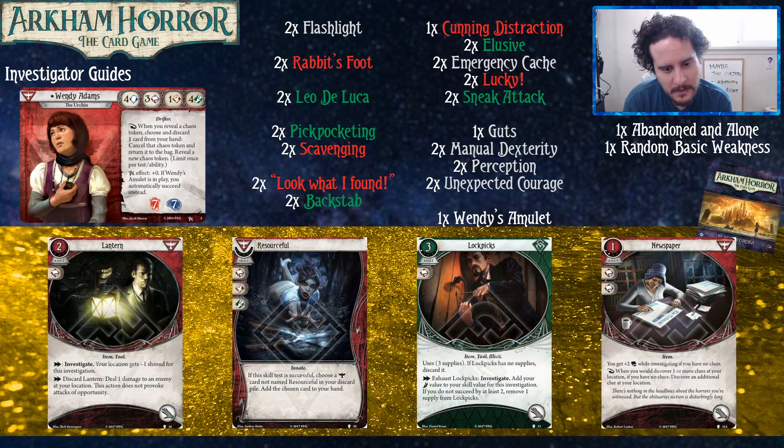On to the Path to Carcosa — this set is very good for Wendy. Lantern makes that three willpower a lot more comfortable for most locations and also deals a little free damage. Resourceful is very strong with Scavenging — you get a card back when you try again. Since Wendy plays into her discard pile, Resourceful is great at taking advantage of that. If you used a Lucky and actually succeeded, you can get it back with Resourceful. Lockpicks makes investigating basically free — it's the turning point where green rogue cards start becoming actually good. It's also an item, so if you break your picks you can get them back with Scavenging.